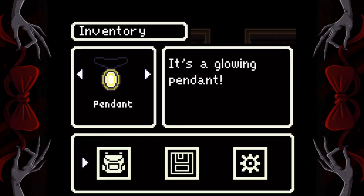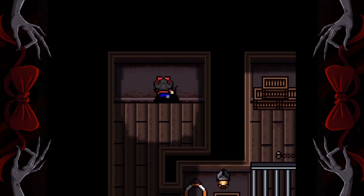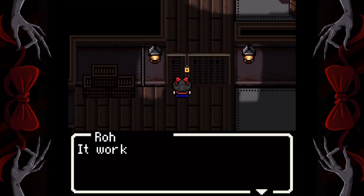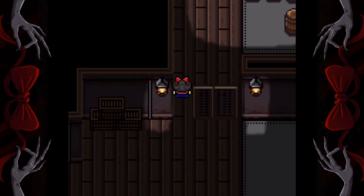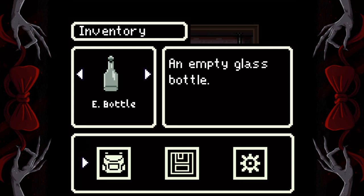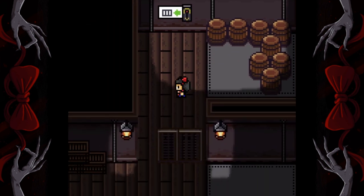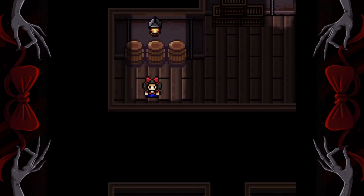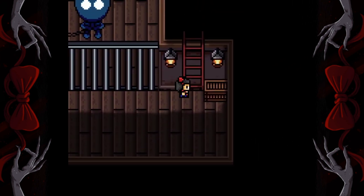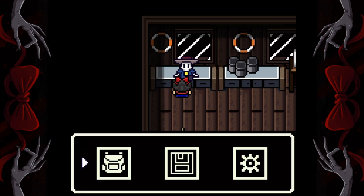Use the crowbar on the crate. Go through the hole in the wall. Use your empty bottle on the barrels of rum. Go straight up the ladder into the cabin and give the captain the bottle of rum straight away.